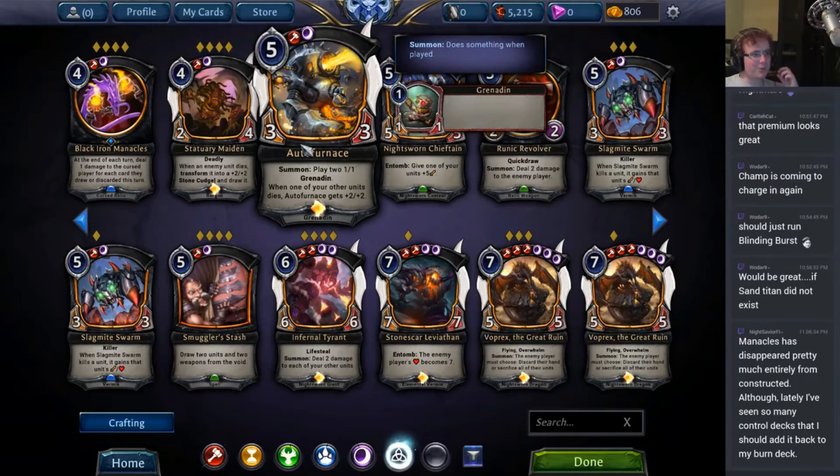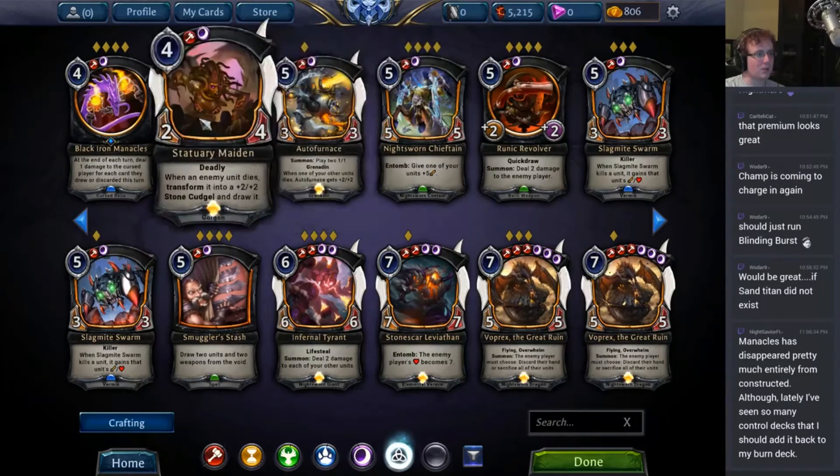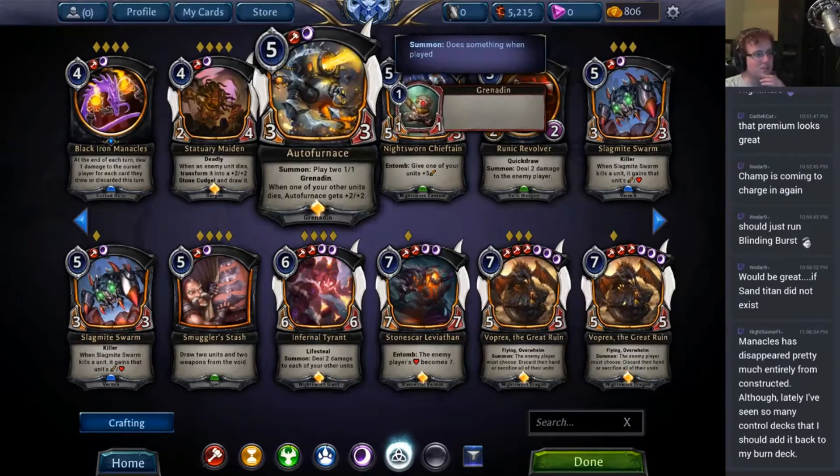Auto Furnace: 5 power, 3-3, play a 2-1-1 Grenadin. Whenever one of your other units dies, Auto Furnace gets plus two, plus two. The obvious answer is to remove the Auto Furnace, but if you can't do that it gets pretty out of control. I find it a little bit stuck between aggressive and control — it sort of doesn't really know what it wants to be. Nonetheless it's actually a pretty powerful card. It's expensively costed and a little bit easy to kill, which can make it kind of tough, but the Grenadin value out of it is actually okay. It tends to be pretty effective in all the things that Stonescar is trying to do, and it works out pretty well in Ranked.